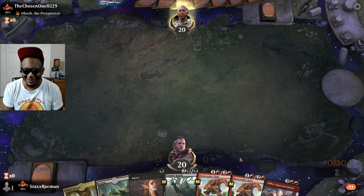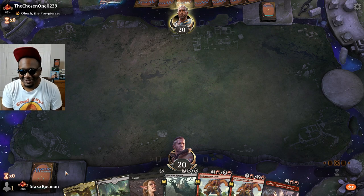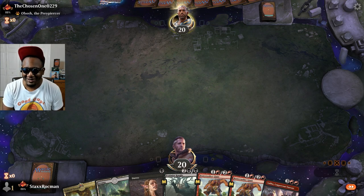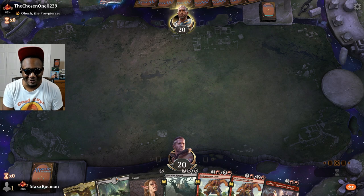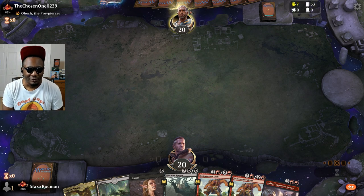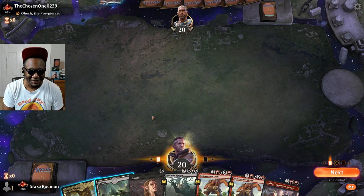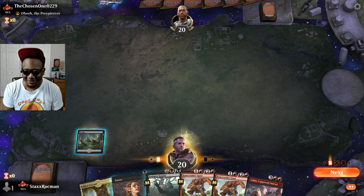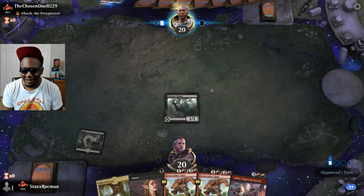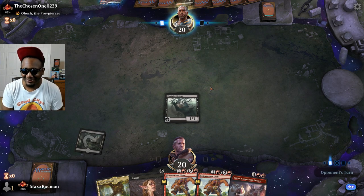I'll keep this roll going today. This guy's playing Obosh, he's the chosen one. Playing a lot of different decks today — sometimes you just end up playing the same decks over and over again, but I've been seeing a lot of different ones today. Waiting on you, chosen one. It's Anakin Skywalker. Definitely got to have the knight down. He's playing Obosh so there's going to be some little guys coming out, aggro style.